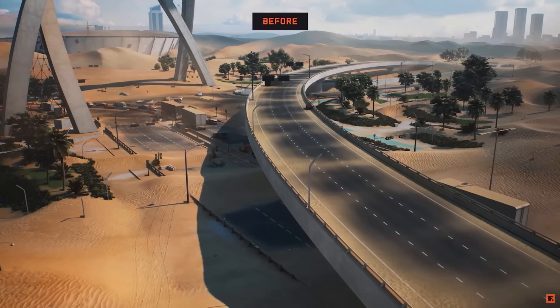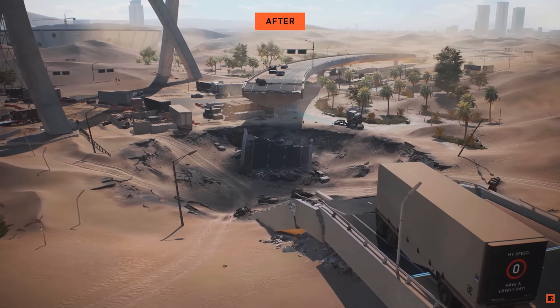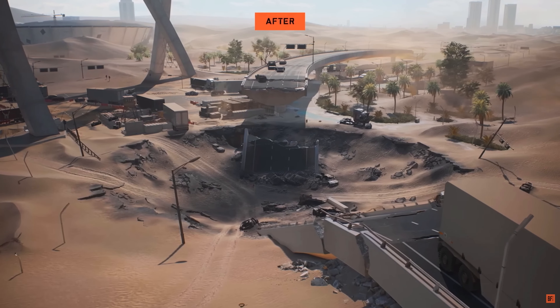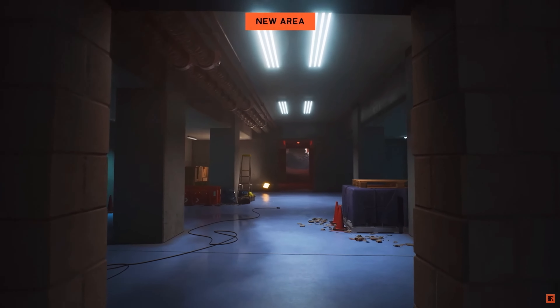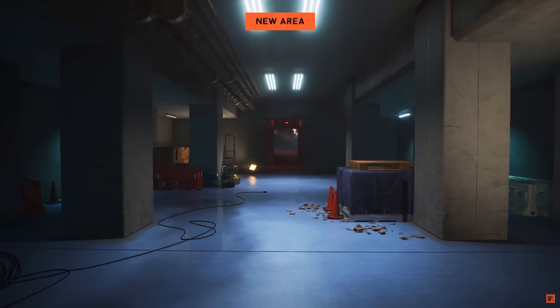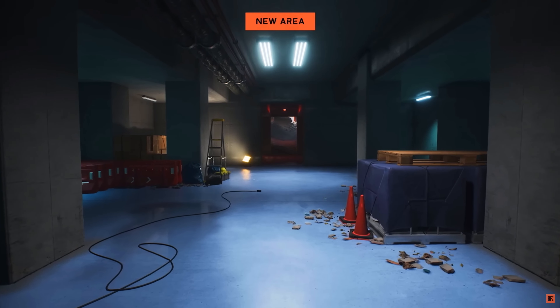The skyscrapers look more destroyed and actually have fire coming out of them, instead of looking clean and untouched like they used to. The bridge has been collapsed, with a new underground section added as well. I have to give some respect to the devs for going back in and fixing all the maps, instead of just leaving them and adding new ones that fit the vibe of a war-torn future.